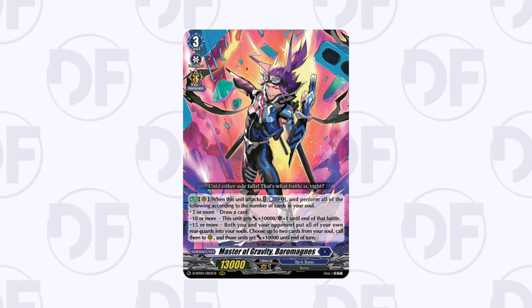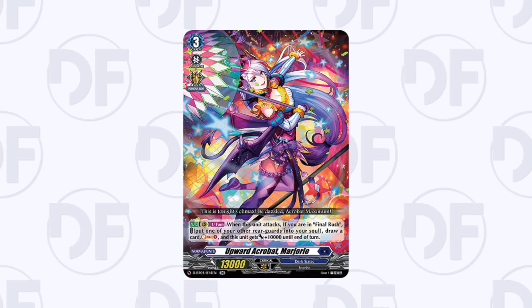Baromagnus as a deck has been really really good — at least in Japan it's been pretty cheap and affordable, so it's definitely nice to pick up. It also has future potential because anything with abilities that activate when called from soul will be really good in this deck in the future. Marjorie is a super staple for Bruce — basically Bruce's Number of Terror. You need to have it and I don't see them replacing it easily either.